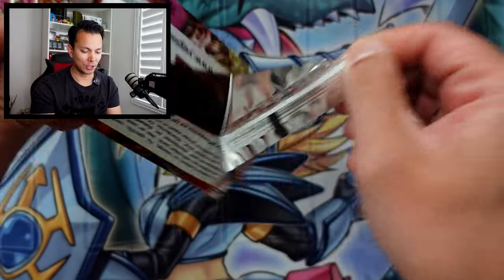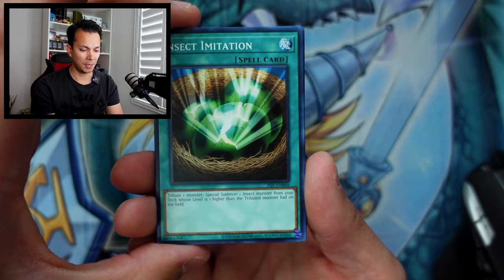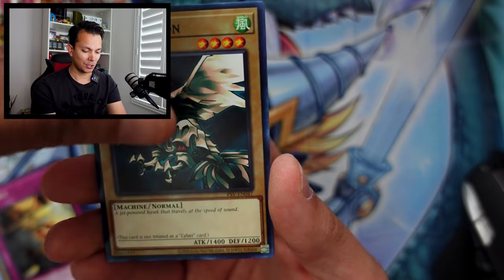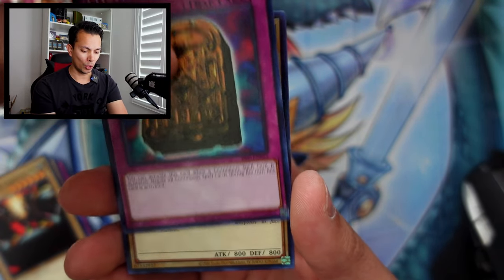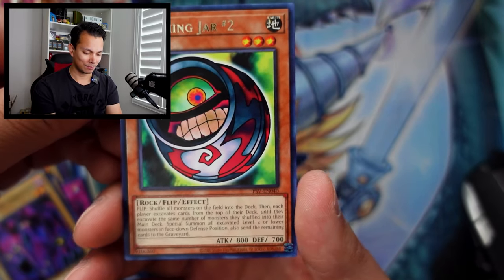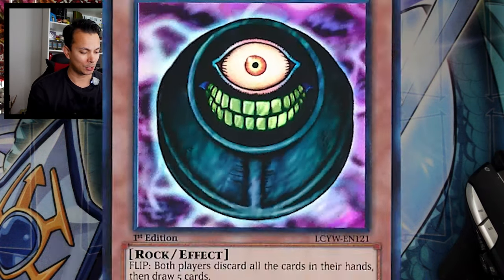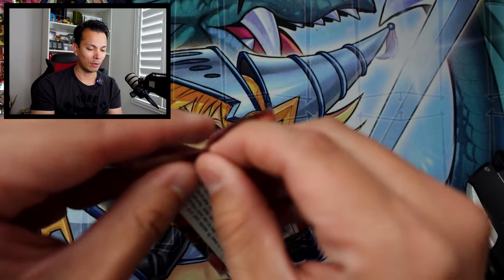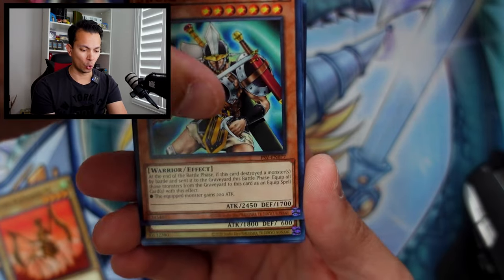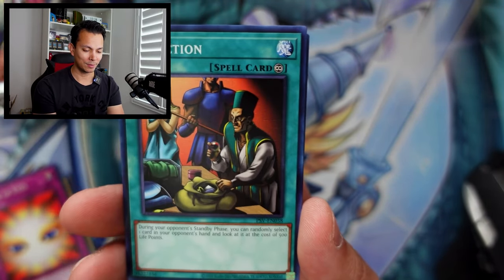Let's see if we can pull some more epicness — still got a lot more packs to go. We have Insect Invitation, Flying Kamakiri, Gamble, Cyber Falcon, Mystic Probe, Science Soldier — a terrible card, who even uses that? Morphing Jar Number Two — actually kind of useful, this one is 20 cents. I think the first Morphing Jar was better though. I think the first Morphing Jar was a tournament card back in the early days and was actually very very useful.